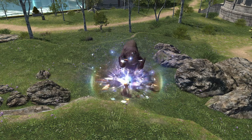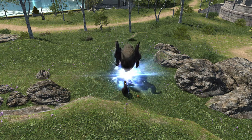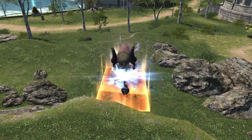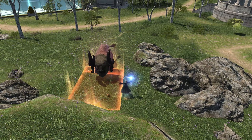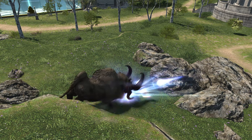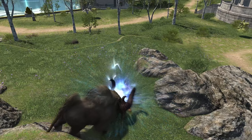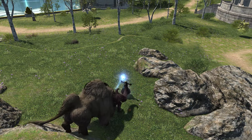White Mage is as simple as it gets for healing — big heals and big damage when you put it out. You tend to be less flexible in what you put out, but anytime you do put out healing, it is big heals. You're even the only healer with a heal that guaranteed heals the player's full HP. Your main focus is pure heals and heals over time, or HOTs, but you do have some minor shielding capabilities.